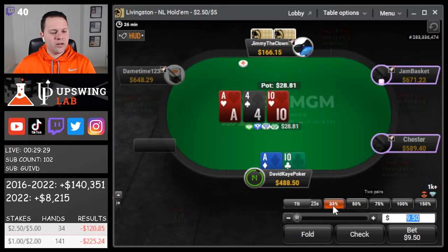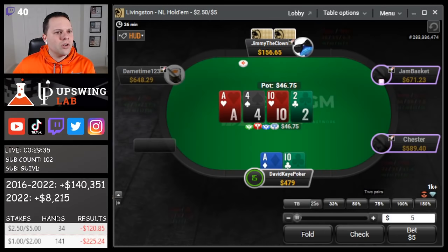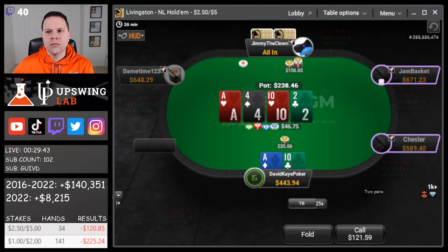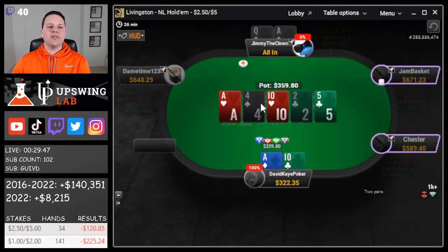We open ace-10, button flats with a shorter stack. We're gonna bet with our top two pair, ace-10-4. See the call, two on the turn, another bet. JM calls with ace-queen of spades — a very fortunate flop for us, and a nice knockout of a shorter stack.